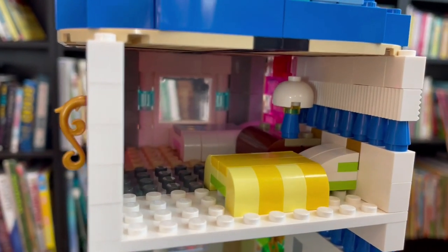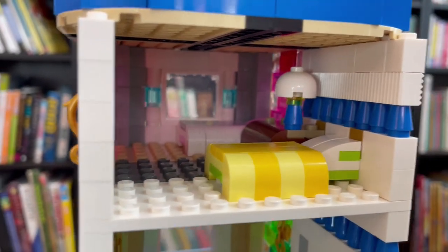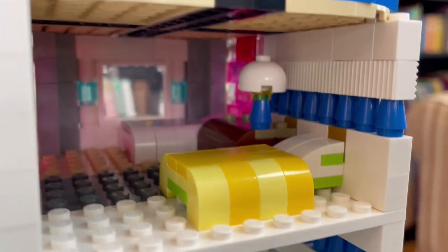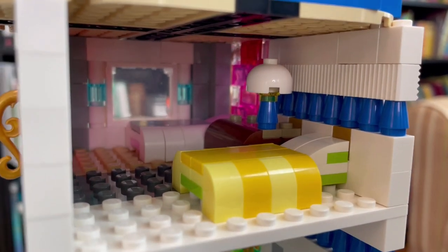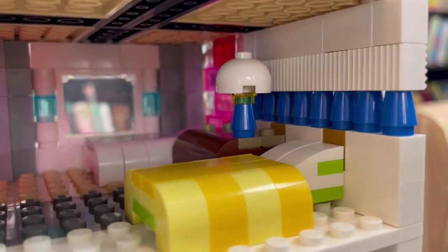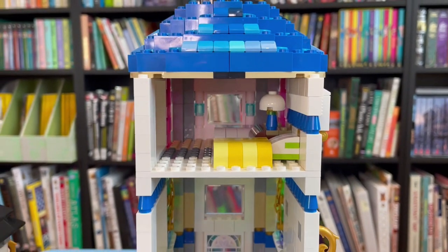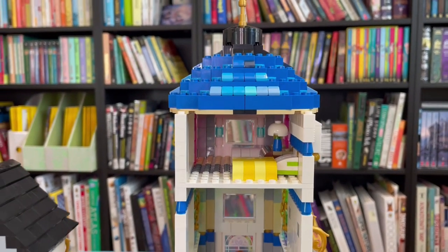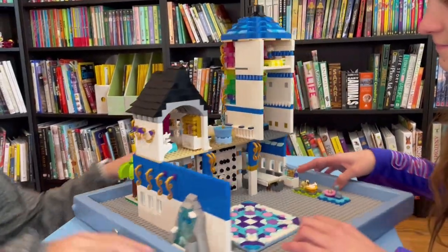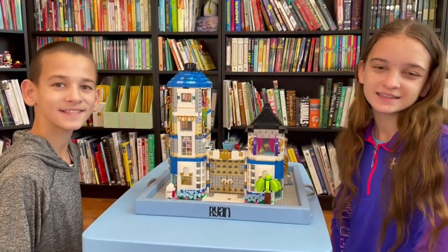The final room, squeezed in there, is the guest bedroom - that's where her parents could stay for the night if they wanted. There are two beds using the same technique as her bed, with a little nightstand in between them with a lamp. They get a beautiful view in the morning because they still have the stained glass on the sides. That's our mansion - we hope you enjoyed it and we'll see you next time.